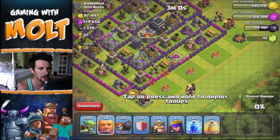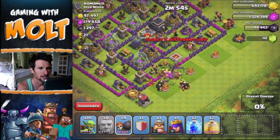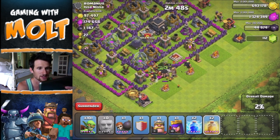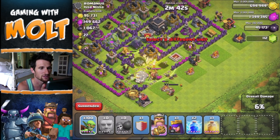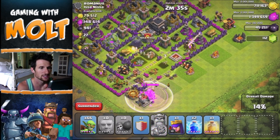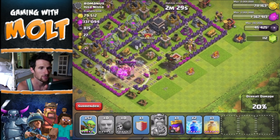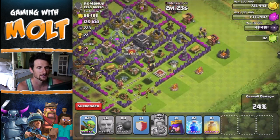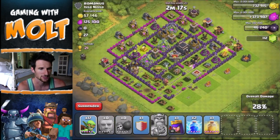We'll drop off our Giants and a couple Wall Breakers to get them in there, then start dropping our Goblins. Let's heal up our Giants and drop our King — I really want him to go after their King, but it doesn't look like he's going to. We'll drop off more Goblins and hopefully they'll run into that dark elixir. We'll use the King's ability to get him in there, and there we go — Goblins are already on that dark elixir, taking out the dark elixir drill. There goes all of his dark elixir — super easy.